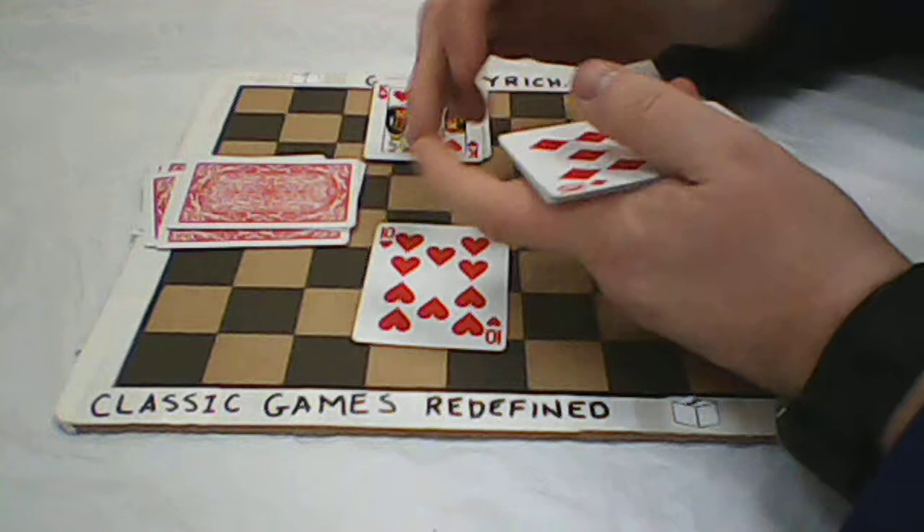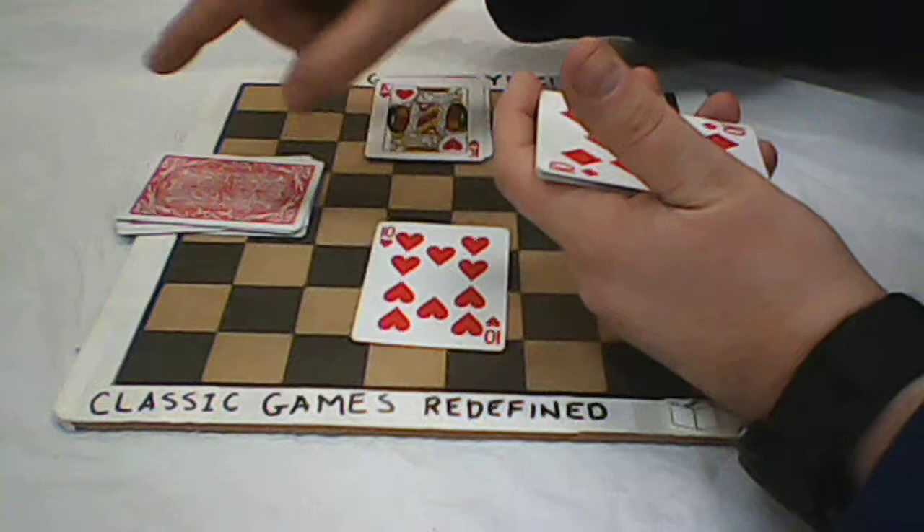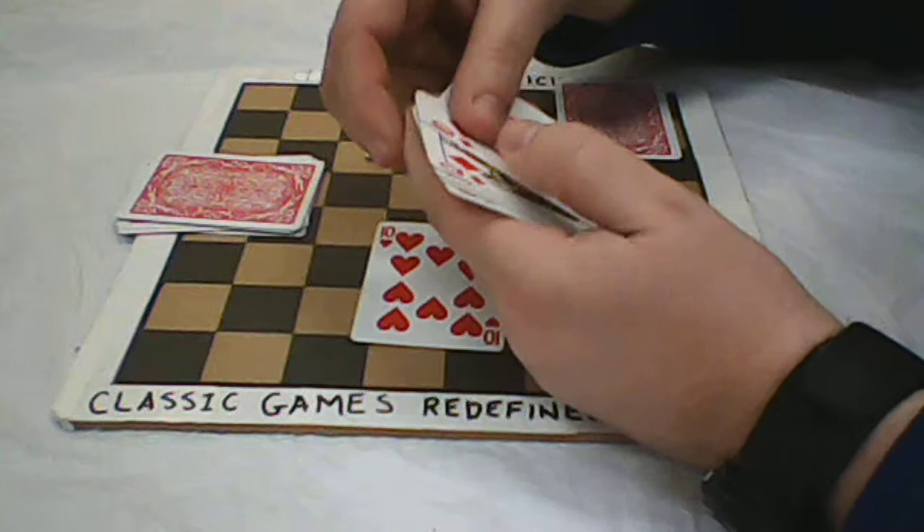The way the scoring and bidding works here is that if I take as many tricks as I bid, I score that many points. If I take over, I score that many points but for each one I go over, I lose a point. For example, let's say I take six tricks and I bid five — I get my five points, but for each one I'm over I lose a point, so I'd be at four.